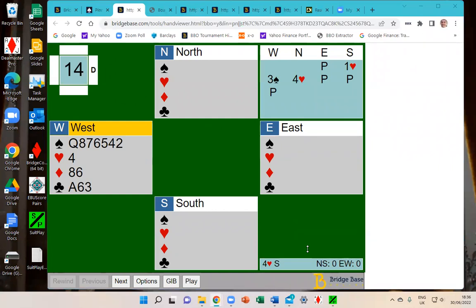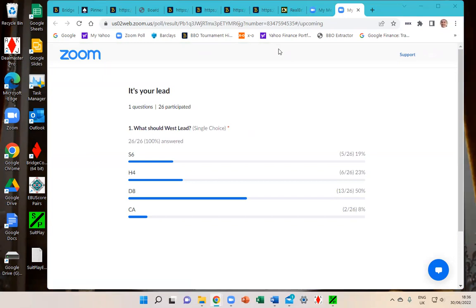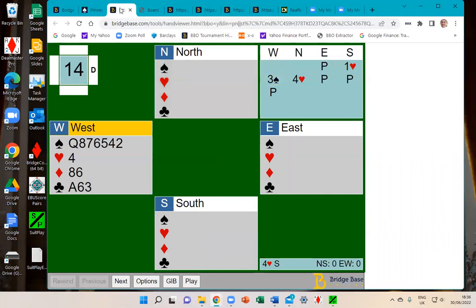Let's end the poll and share the results. The majority went for a diamond at 50%, then 23% went for a heart, five people at 19% went for a spade, and two people chose the ace of clubs. Let's have a look and see what we think of those as possible leads, because it did make quite a difference.